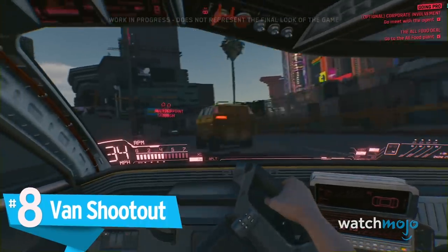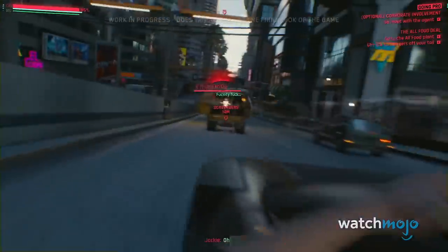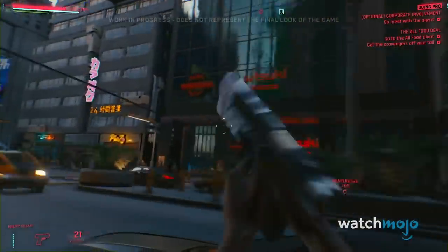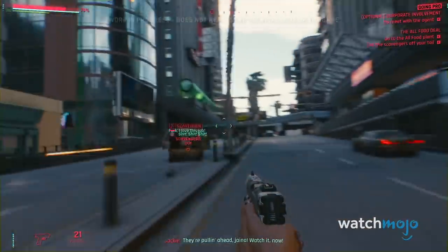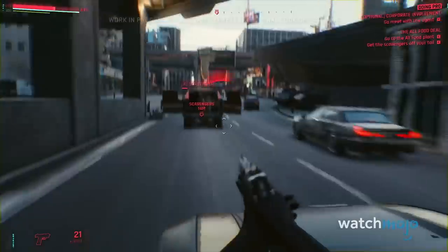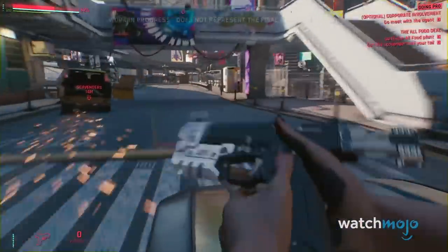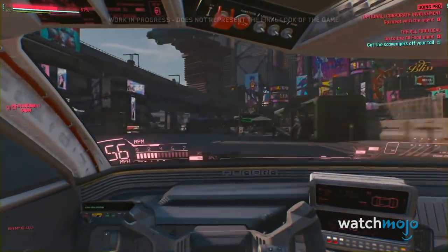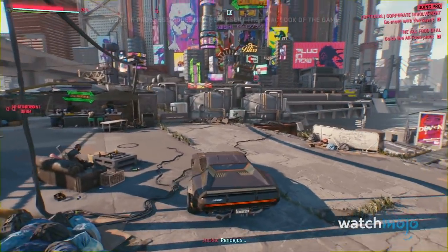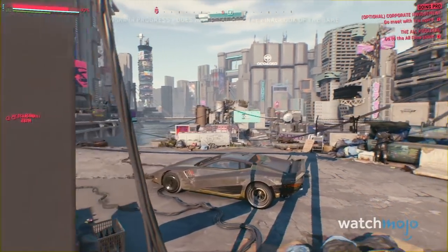Number 8: Van Shootout. Speaking of the exciting driving and vehicle system, the demo also showed a fast and fluid car chase and shootout from V's perspective as she climbs out of the window to get a better shot. A van cuts them off and proceeds to open fire, hopefully not causing too much damage to Jackie's ride. The high-speed, beautifully choreographed and animated shootout is a short but sweet moment. We can't wait to see what they have in store in the finished game — hopefully way longer and more exhilarating chases beneath the California sun. Night City never sleeps; danger lurks around every corner, even in daytime.